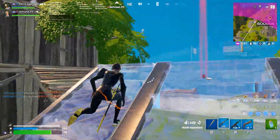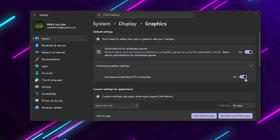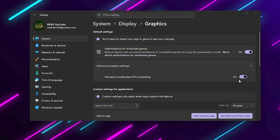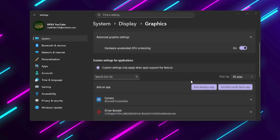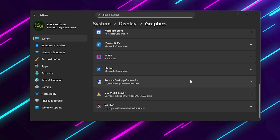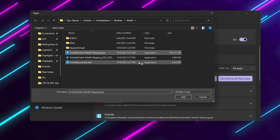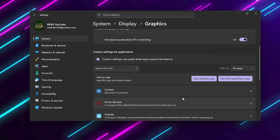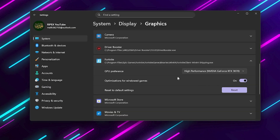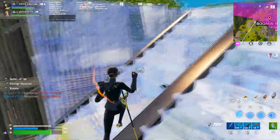Now let's clean up a few final Windows settings. Go to Display Settings, Graphics Settings. Turn on Hardware Accelerated GPU Scheduling — it offloads some rendering to the GPU and improves frame times. Next, under Graphics Performance Preference, set your games to High Performance. Click Browse, go to your game's .exe, for example Fortnite or Battlefield, add it, and choose High Performance. This ensures your dedicated GPU is always used instead of the integrated one.